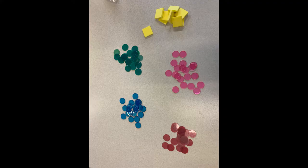Separate the tokens into five different piles, one per color. In round one use a map of Canada, round two use a map of South America, and finally round three use a map of the USA.